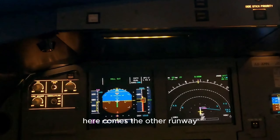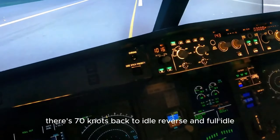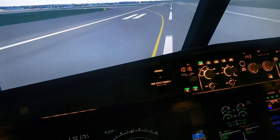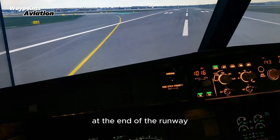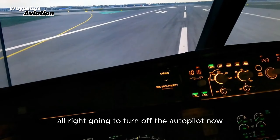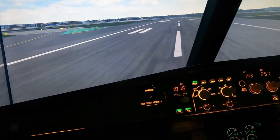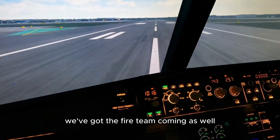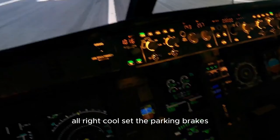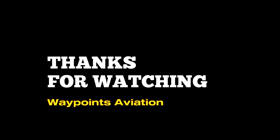Alright, very good. Here comes the other runway. There's 70 knots - back to idle reverse. We'll bring the aircraft to a stop at the end of the runway. Going to turn off the autopilot now, and I'm just going to stop the aircraft on the runway. We've got the fire team coming as well. Set the parking brakes. Okay, here's a good one. There you go.